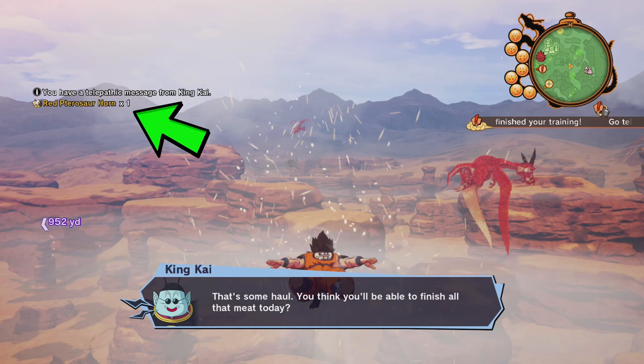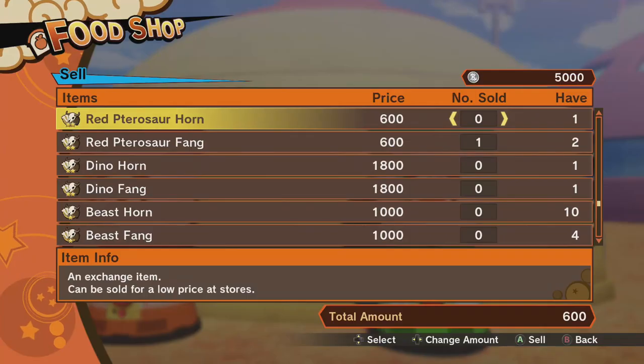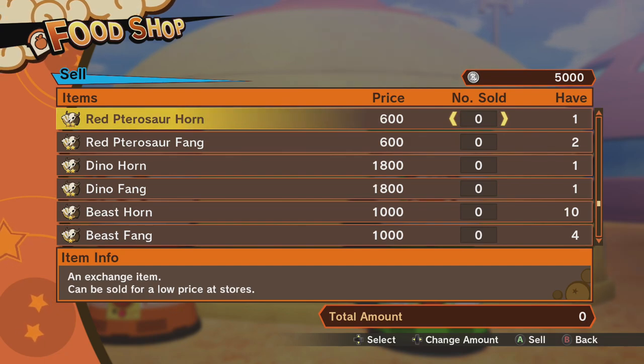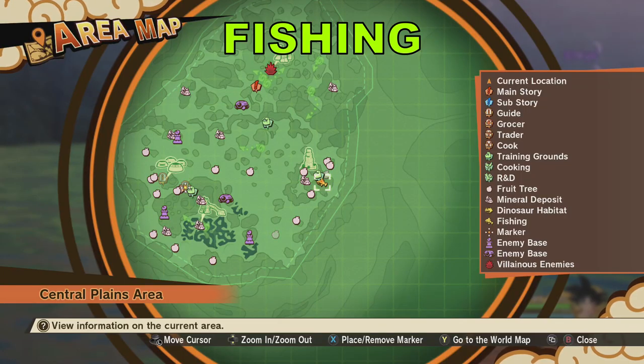Once you go to the store — I'll show you in just a second — you can see the four different dino parts that you can sell. The red horn and fang go for 600, and the big dinosaur horn and fang will go for 1800.